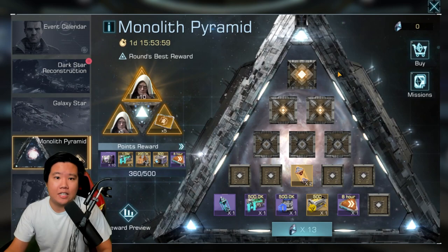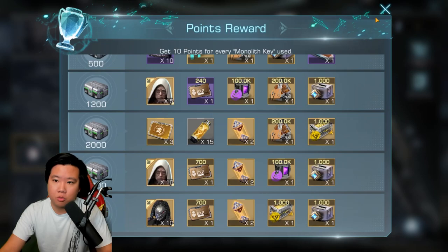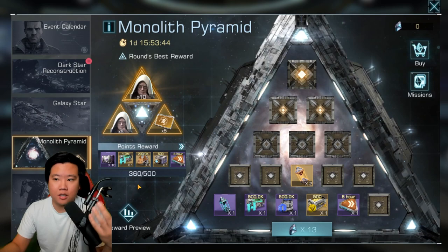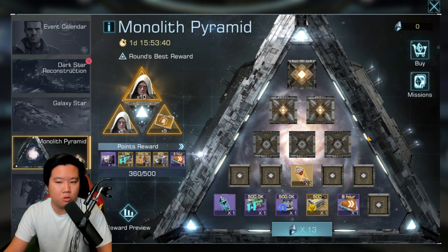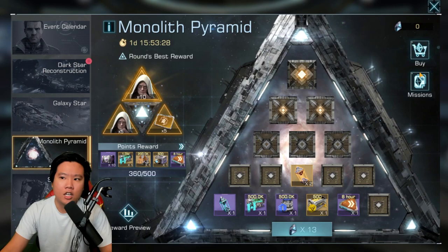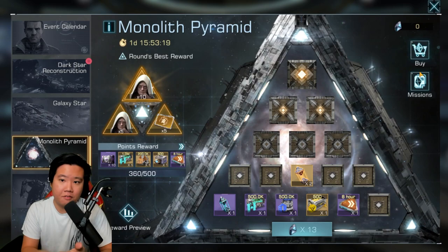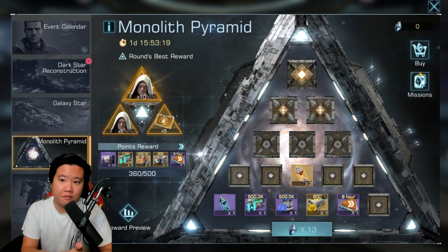Anyway, this is the new event — Monolith Pyramid — for you to get some crew data cards and other extra rewards. When you do spend money you are going to be able to get some bonus rewards as well, so keep that in mind. For moderate spenders it could be a little bit too much. I hope they adjust this event to be more rewarding — maybe you can earn this through defeating pirates, buying it through corium, or other activities so you can stack it up. That would be great for free-to-play and moderate spenders.